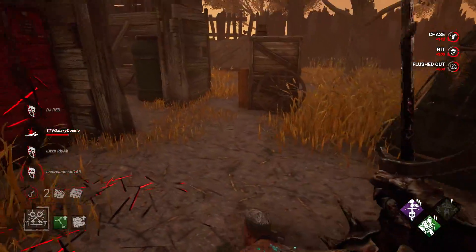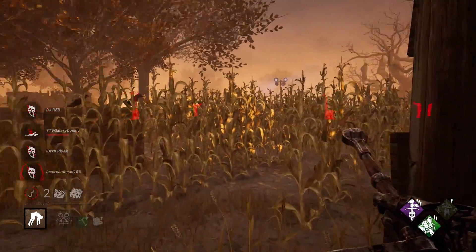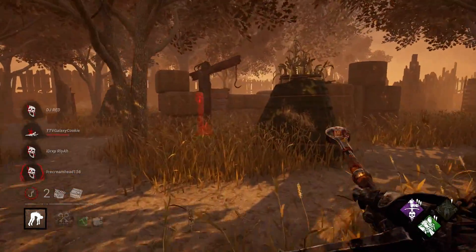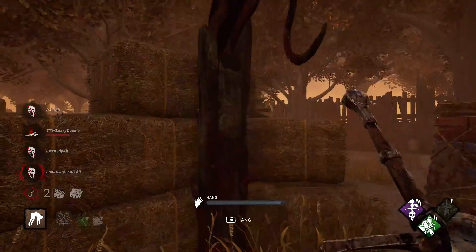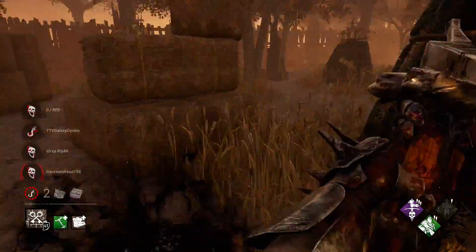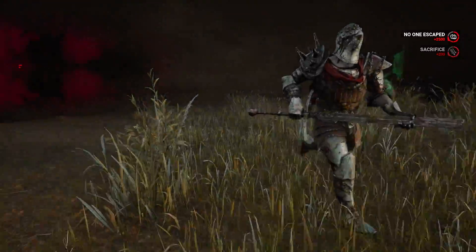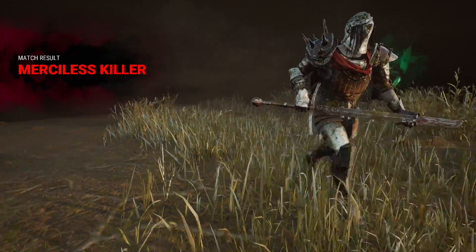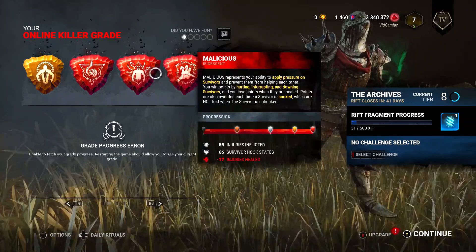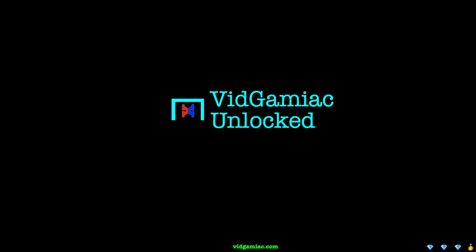Keep up your basic Dead by Daylight fundamentals alongside the Knight's ability and you should do well in all four major killer statistics. Make sure you spread your hits, downs, and hooks across all four survivors as evenly as possible. Once you manage a game where you perform well in all four killer stat categories, you'll earn the Merciless Killer rating and the achievement. You can check your performance by hitting right bumper on the result screen — once you hit that plus two, you're good for the achievement and 20 gamer score.